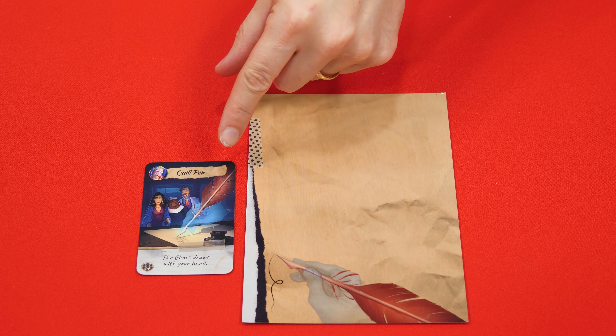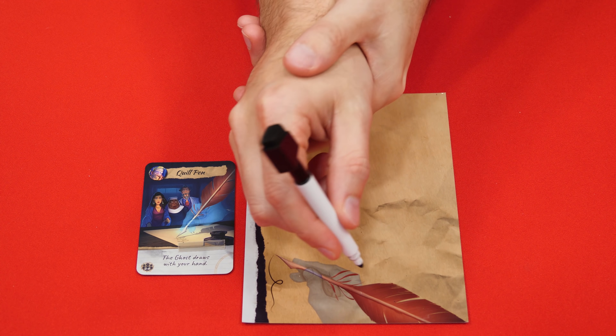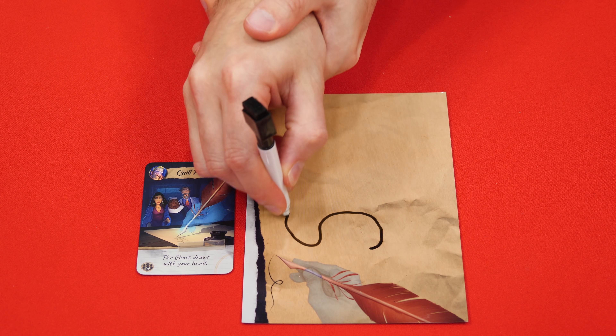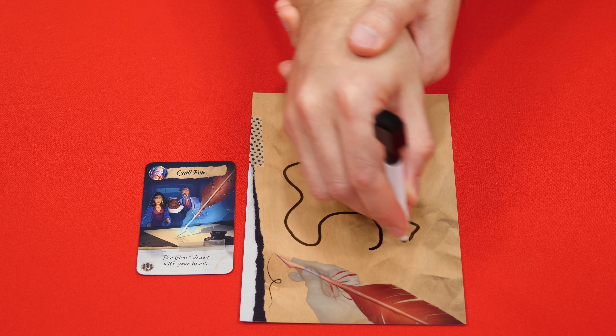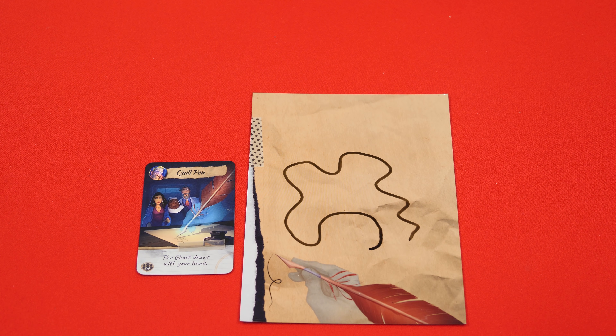This is the quill interaction card, where the detective holds a pen while the ghost holds their wrists and moves their hand to draw the answer on the sheet. The line must be continuous, and once the pen lifts intentionally or by accident, the drawing stops. When giving your answer, the ghost can use shapes and symbols, but not words, letters, or numbers.